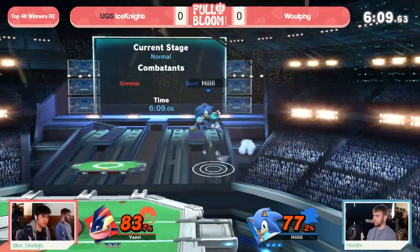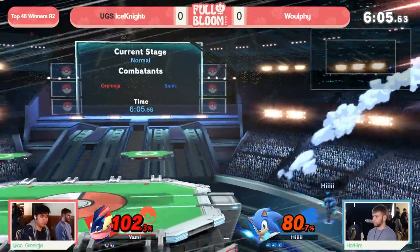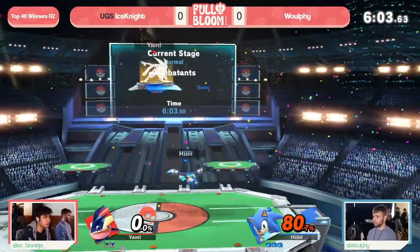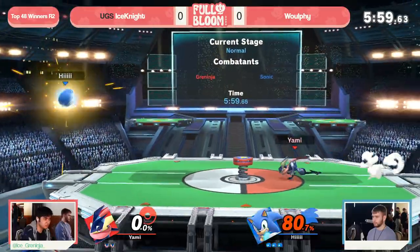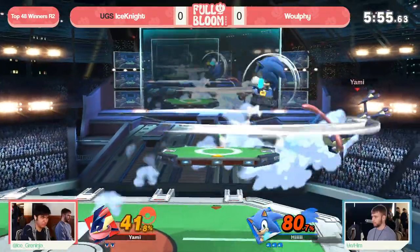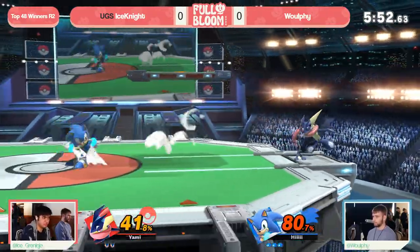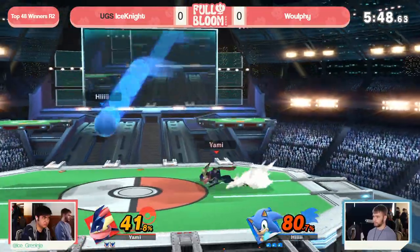And look at this — the patience with the Spin Dash, and able to get the homing attack after the pressure on the Shield, as mentioned. Such a good move, finds the forward air, and already Wolfie up that first stock. And it literally was just right — he hit the move on Shield, suddenly Ice Knight just couldn't get out of it. You're able to react, knowing Quintinja's going to jump, which means you get the free Spin Dash, leads into the whole advantage state, reverses to ledge, finds a stock.